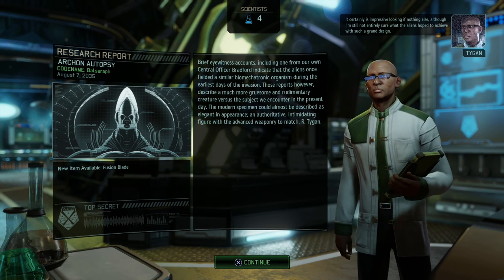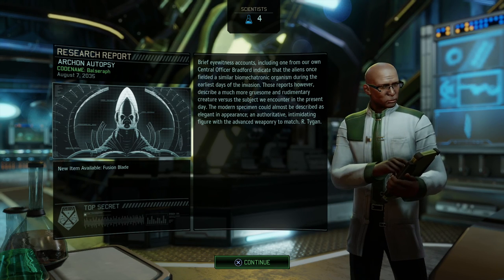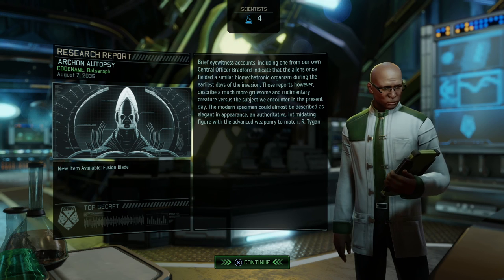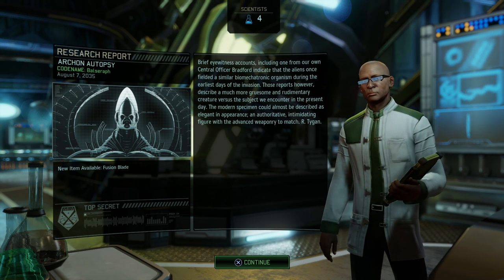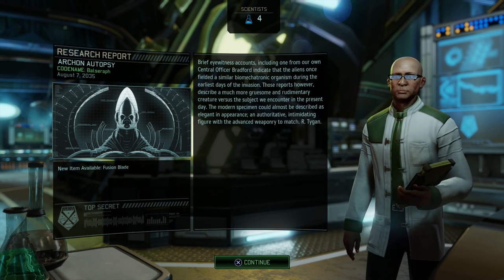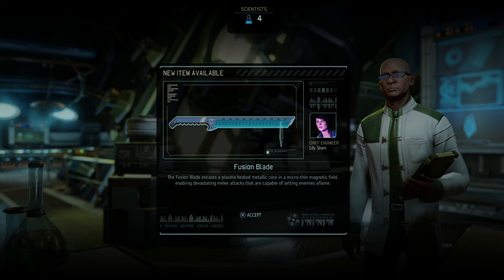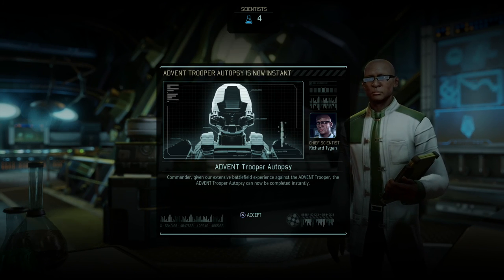I'm going to start clearing the next area, and a few minutes later the Archon autopsy is completed. That certainly is impressive looking. Brief eyewitness accounts including one from Central Officer Bradford indicate the aliens once fielded a similar biomechatronic organism during the earliest days of the invasion - those reports describe a much more gruesome and rudimentary creature versus what we encounter in the present day. They're talking about the Floaters from the previous game. The fusion blade is now available - it encases a plasma-heated metallic core in a micro magnetic field, enabling devastating melee attacks capable of setting enemies aflame. That's gonna be amazing for Jazz.